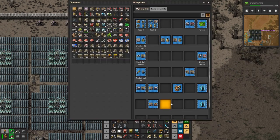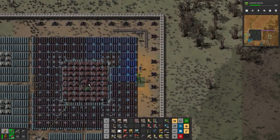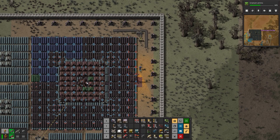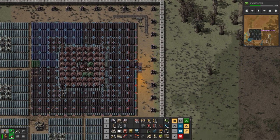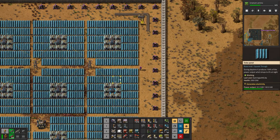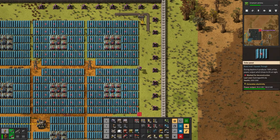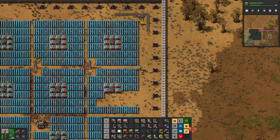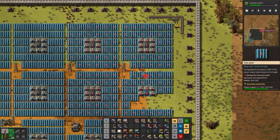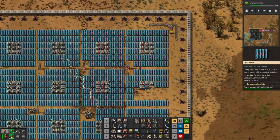Let me have a look at my blueprints - look at that beast, look how good it is. It circumferences four of those, and there are more capacitors. Let's deconstruct these bad boys and we'll watch the bots do their job. My wave of robots is going to do it - yes they are, here we go!